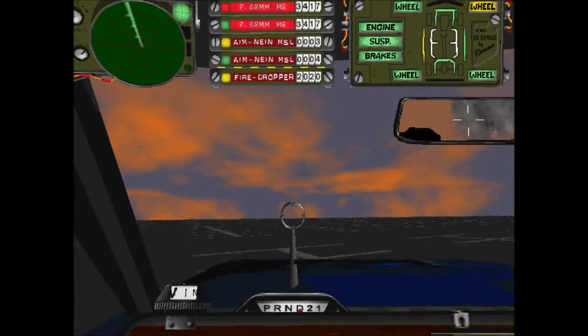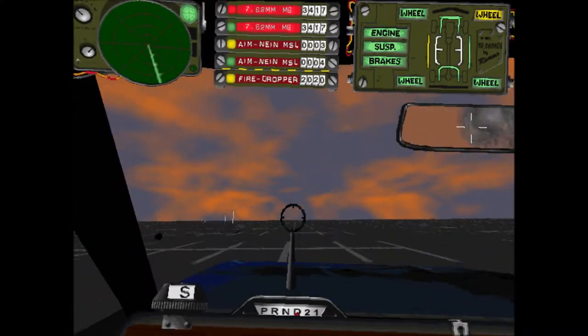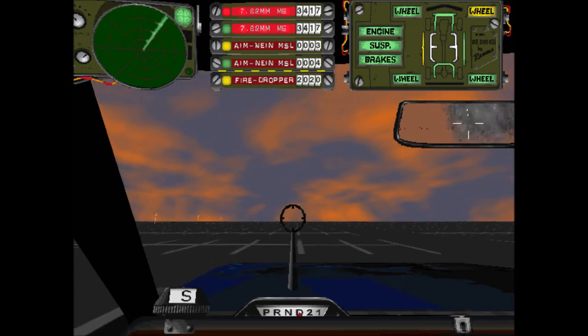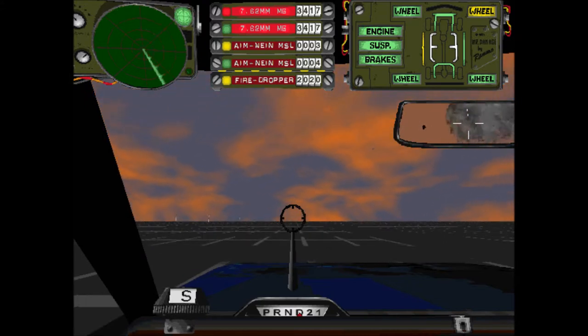Aim, fire, kill. What are we doing? Seven missiles. One of my miniguns was almost done. No front armor, no back armor. We're still doing okay — I think we just made it through two waves.